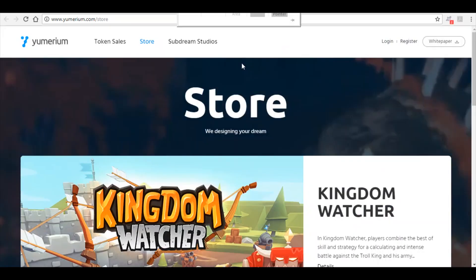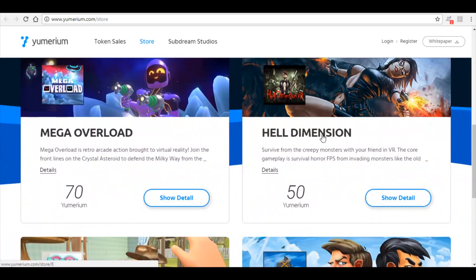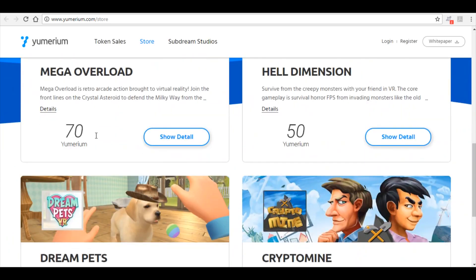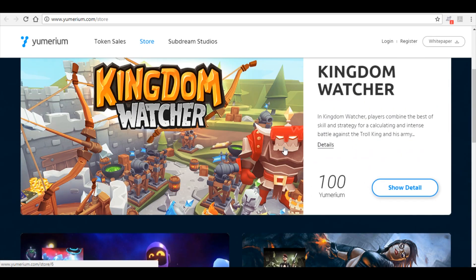So the white paper, and then the store itself — they have a bit more about their games and games they're partnering with. You can actually already purchase, or will be able to purchase, their games using their tokens, which is really cool. There are quite a few games with really good design.